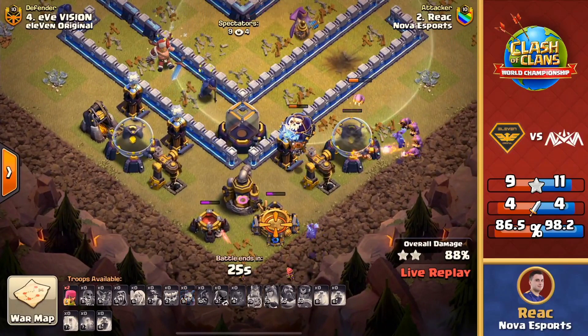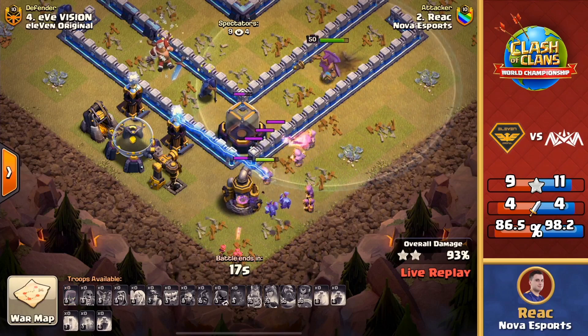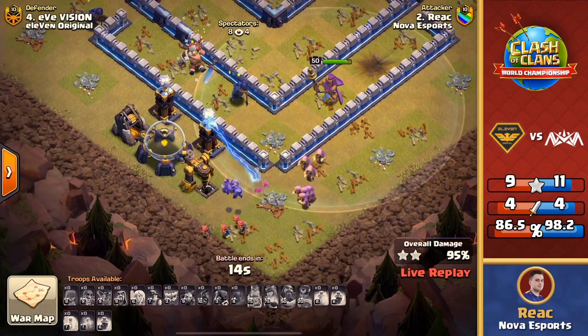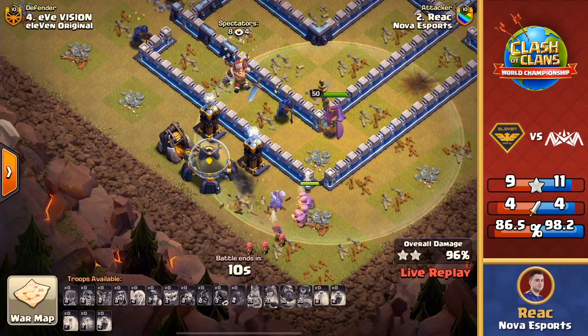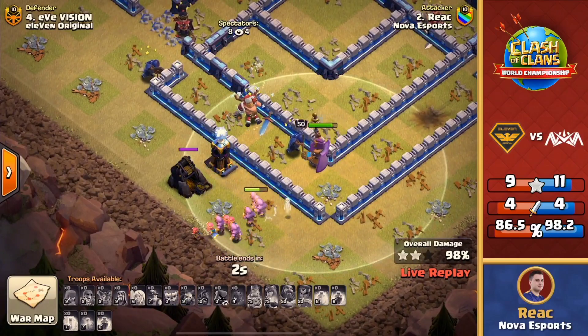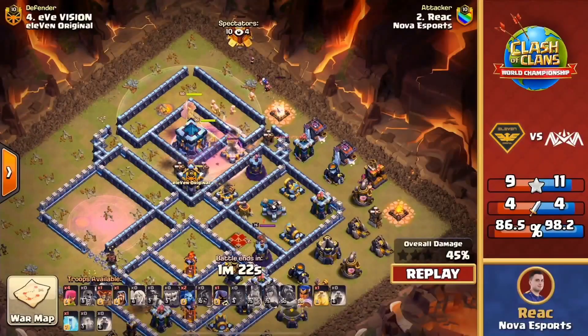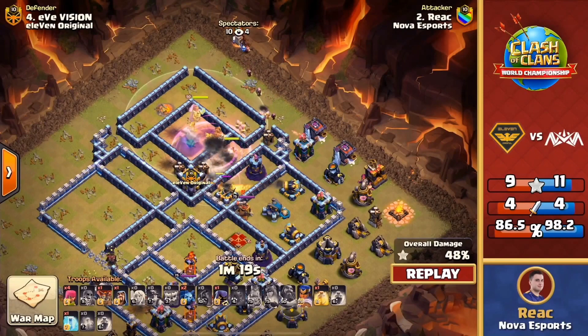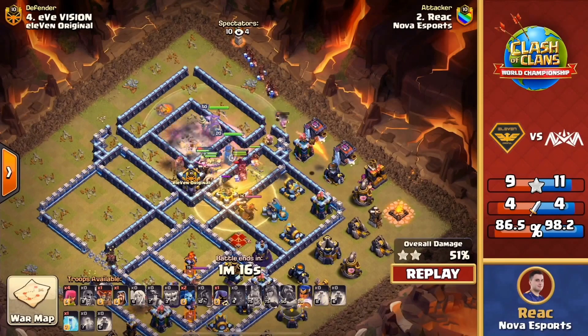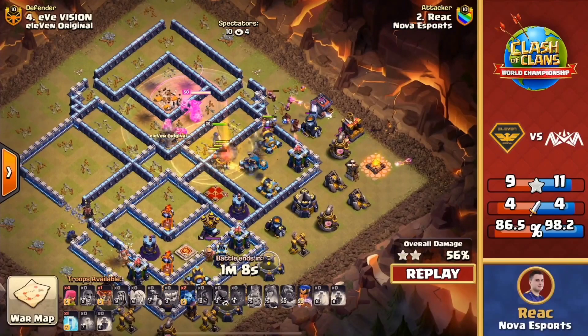Oh my goodness, it's so close! With only 20 seconds left, two teslas — the grand warden needs to take them down. Has all these wizards down south and should be able to do it if he's got the time. The wizard pushing through, the minion — oh no, can he get it? There's the tesla with the final storage. This is gonna be close, just only five seconds — three, two, one — oh no, 98% two-star! Oh my goodness, not quite the three, but it was so close. Those wizards couldn't shoot through that storage and the warden targeted the wrong tesla. Still, Nova Esports in the driver's seat after that attack — what an attack from React!